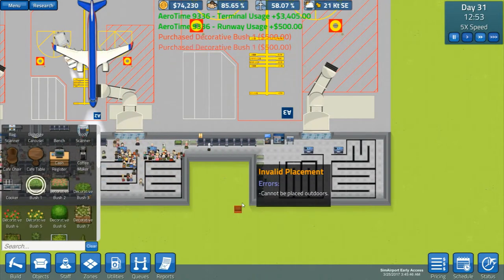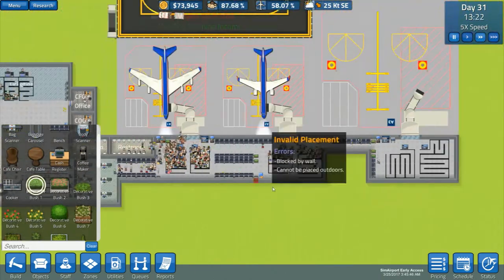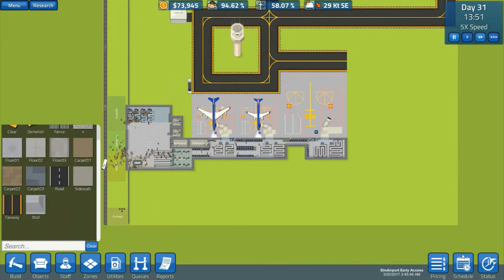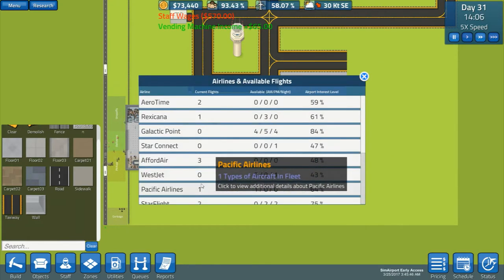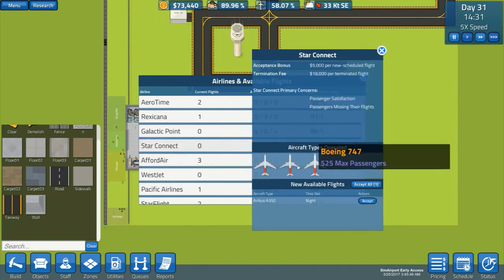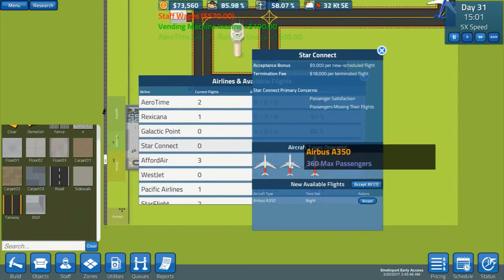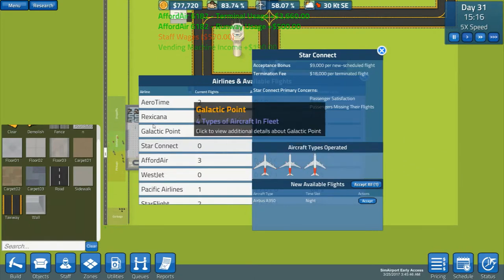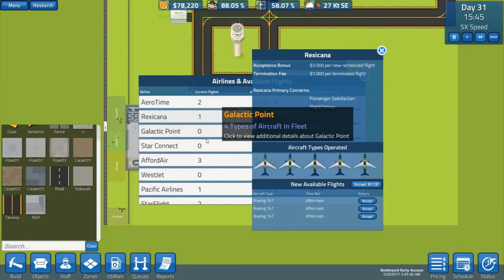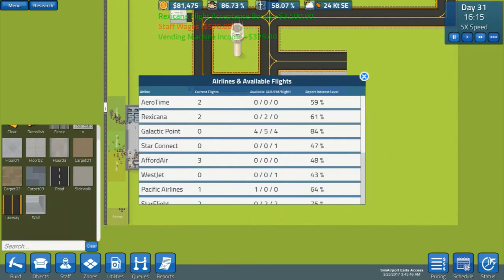There we go — people are already using them for that area, which is a bit concerning. But all right, let's do the interesting thing. So now we can go in here and see — what was it — this one that had the big planes? 747, A350, 360 — that's a 525, no, I want a massive one.